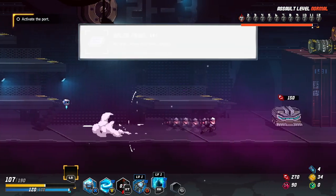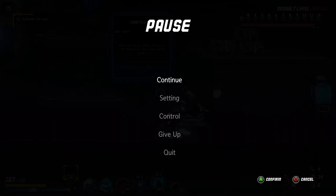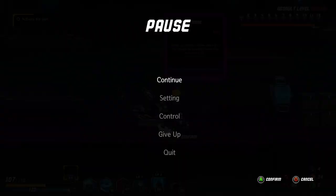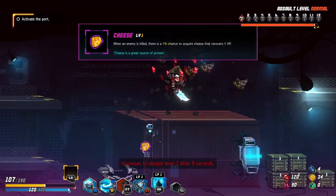A legendary — when used, goes into a rage for 7 seconds, increase movement speed by 30 and attack speed by 30. 47 cooldown. When an enemy is killed, there's a 1% chance to acquire HP at the receive fire. Let's get HP regen chance — let's not get a temporary boost.